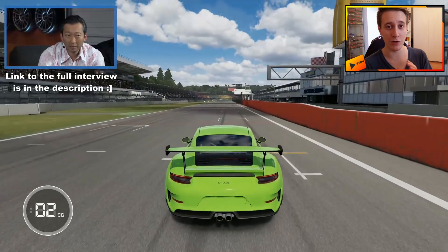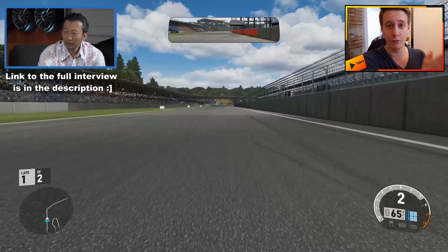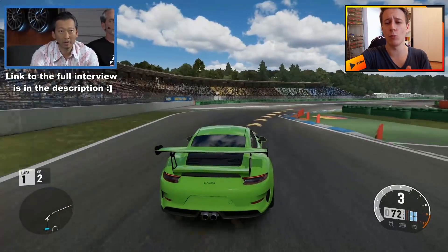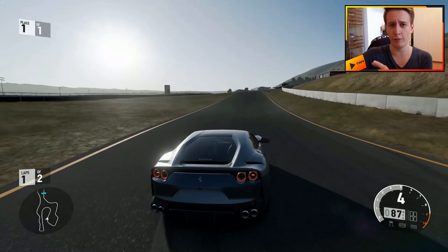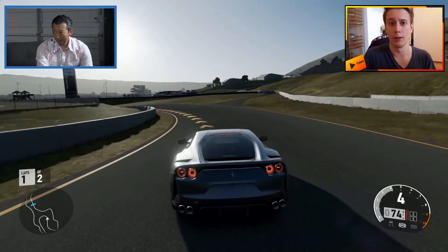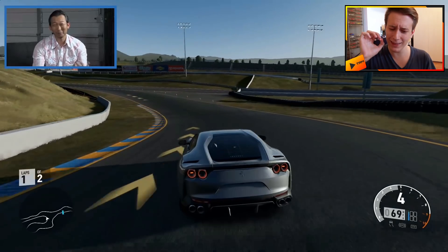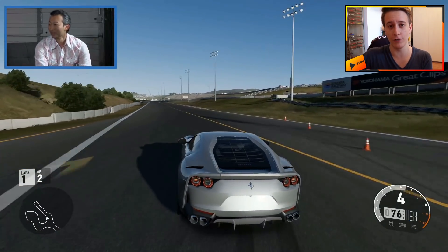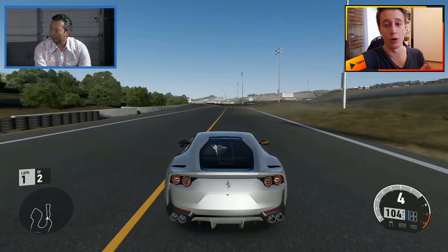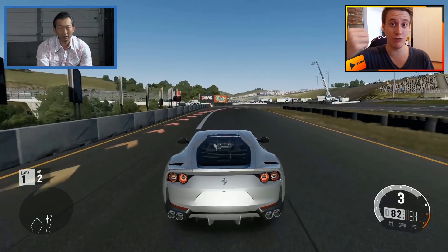Now, why do I mention that? Well, it's already been confirmed that the 720S is going to be in Forza Horizon 4 as well as in Forza 7. In my opinion, there is no reason why they wouldn't take the 812 Superfast from Forza 7 and put it into Forza Horizon 4 — it's a car people have wanted for quite a long time. I'm 98% sure we're going to see some of those cars from the Forza 7 car pack also make an appearance in Forza Horizon 4.